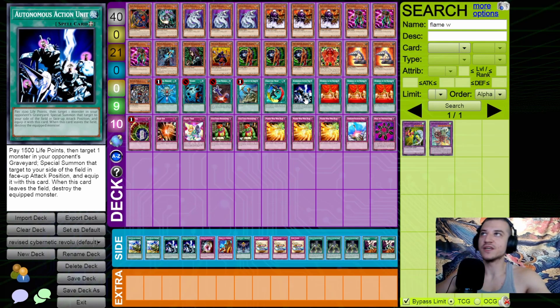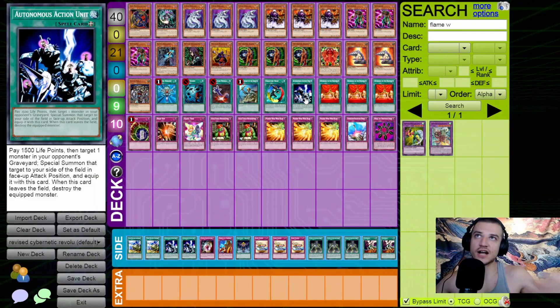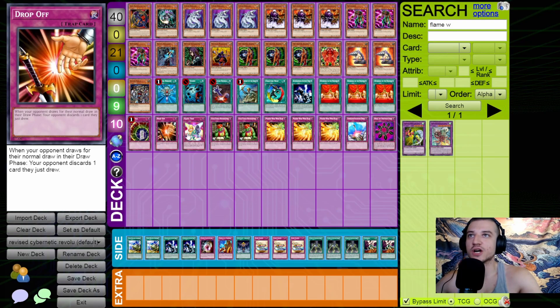For staples: Monster Reborn, Heavy Storm, Premature Burial, ROTA, Creature Swap. A card I decided to try out is Autonomous Action Unit — it's an equip spell but basically a Monster Reborn: you pay 1500, target a monster in your opponent's graveyard, and bring it out in attack position. With both of us playing Cyber Dragon, if I can get one into the grave I can just steal it, or steal one of his other boss monsters. Playing it at one to experiment.